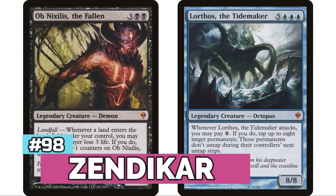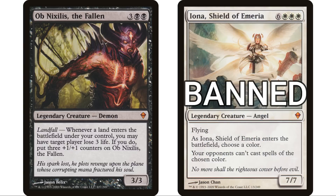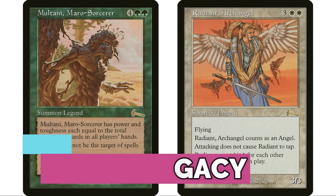Coming in at number 98 is a relatively newer set — Zendikar. It has four commanders but one of them, Iona, Shield of Emeria, is banned, leaving only three. Total of 115 decks. Next up at 97 is Urza's Legacy, again with only two commanders, for a total of 135 decks.